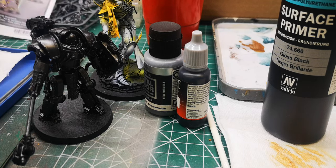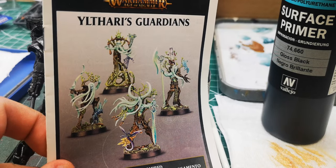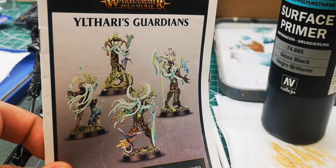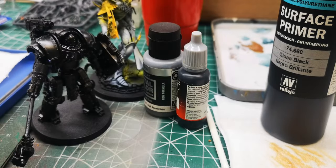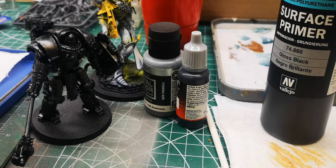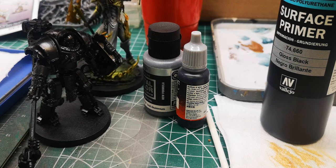We have our Skirmish Escalation League — this is what I'm doing for that. This is an Underworlds team. I have a Sylvaneth army as well, so I thought this would be the perfect little thing to get my appetite wet again for them. So I'll get these little Thauris Guardians for that. Should be fun. You can see in the background I've also got a little bit of an Avatar started.